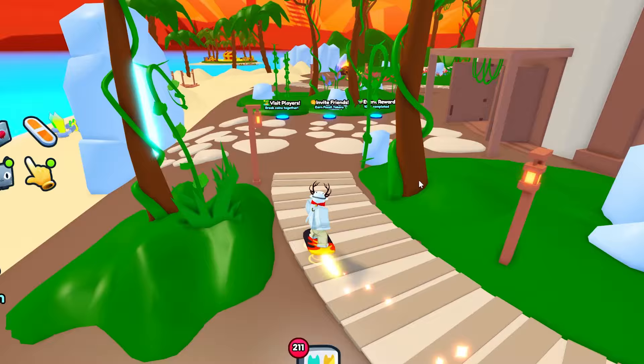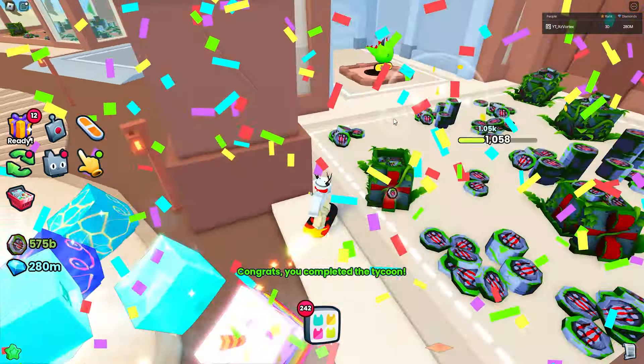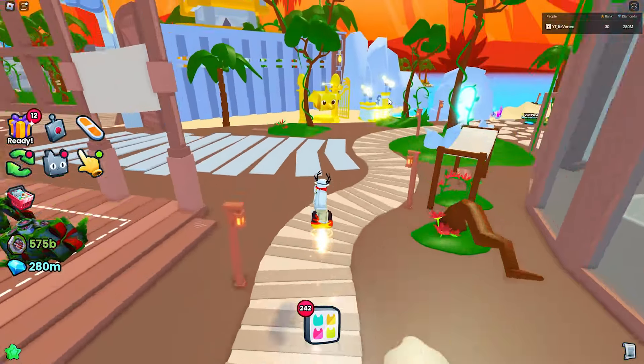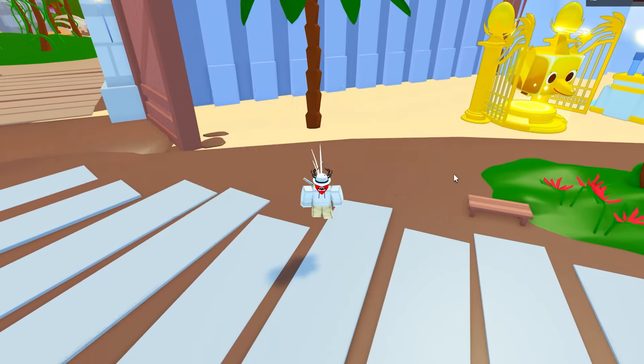First, I think I missed a button lying somewhere around that I need to go ahead and find. All right, I went ahead and found it — it was just a coin drops button right here in this area to start. Now that we went ahead and got that, we can now rebirth again. Here we go on to rebirth number two, and I'm going to walk you guys through what I've done in order to rebirth as fast as possible.